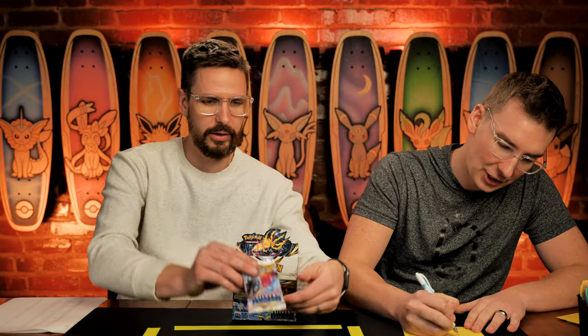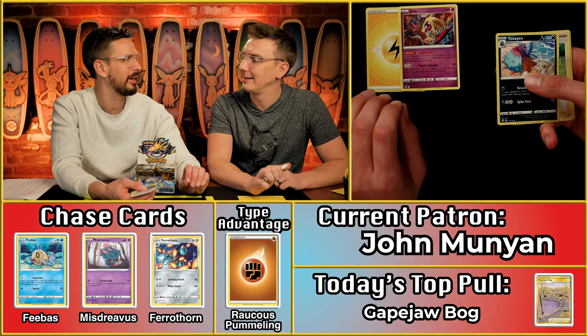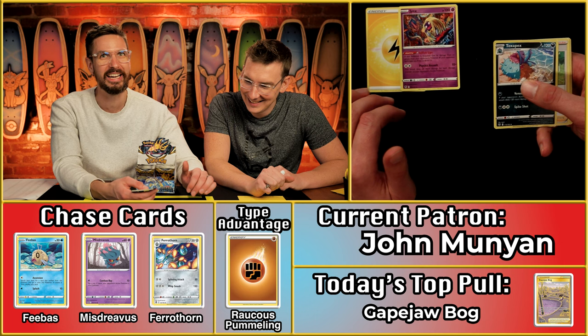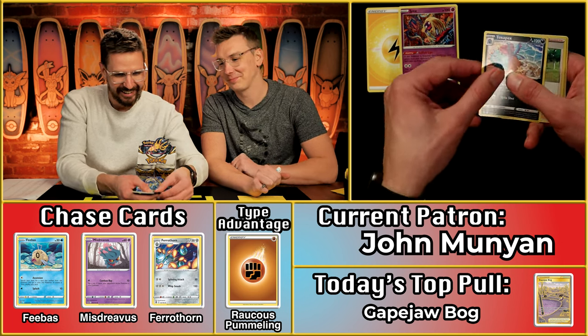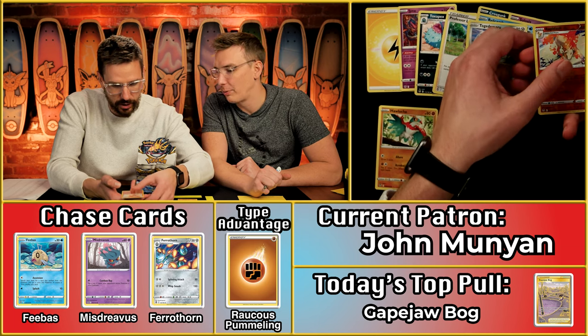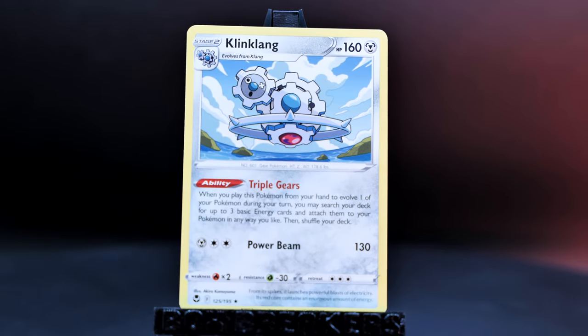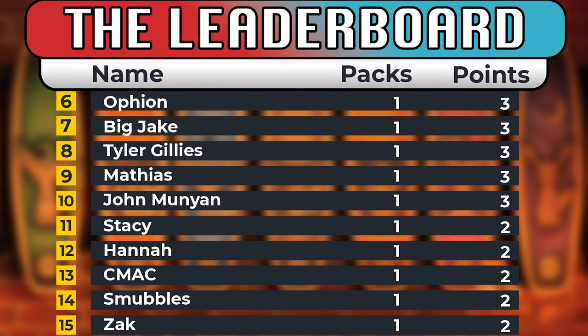Next up is John Mungin — this is his first full season, came in midway last time. We haven't had a raucous pummeling in a while — we came out of the gates fist-swinging. Fighting energy again! The Solosis, Relicanth, Hawlucha scores, the Rapidash — that's an extra point — and the Klink-Klang. So a three-point pack for John Mungin with a lovely reverse holo Rapidash — boost up your fire type Pokemon and win some games with some Entei.